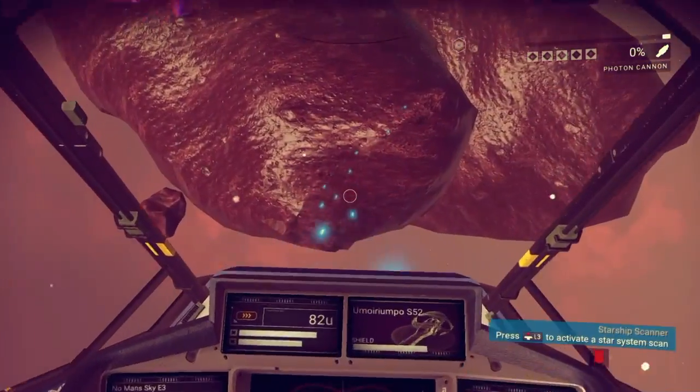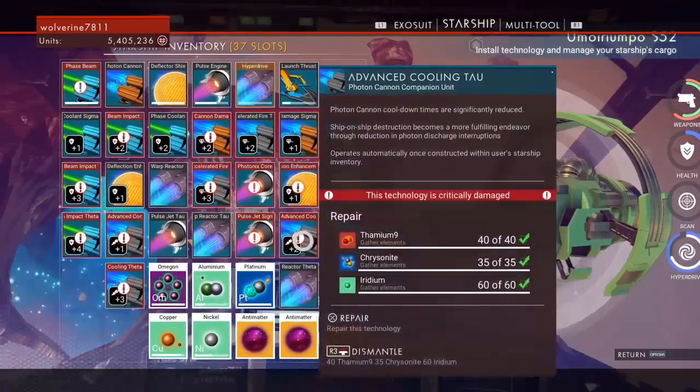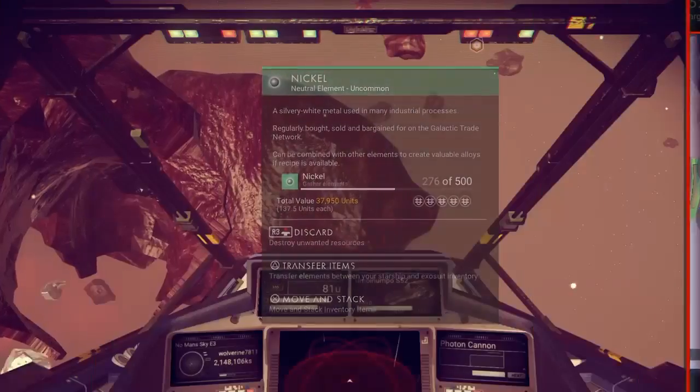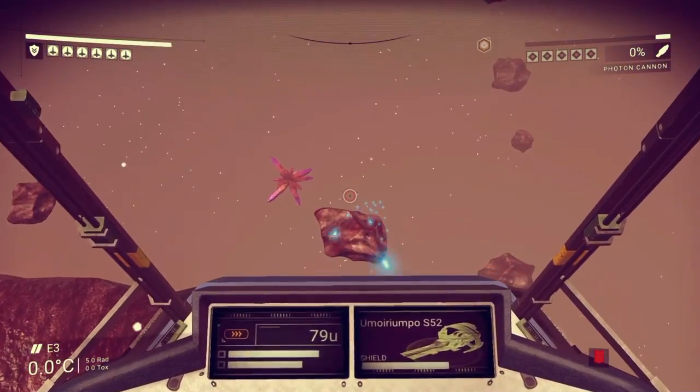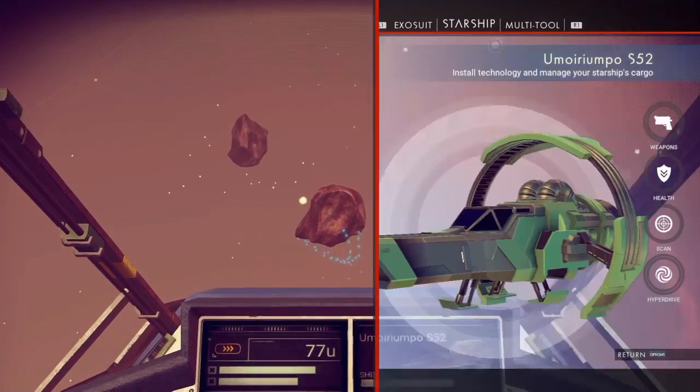I think this one might have like copper or something. Let me see — oh, this one has nickel, which I'm going to keep. But yeah, if you want thamium,